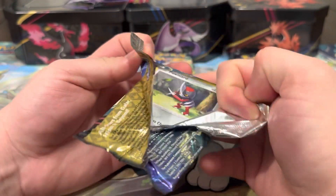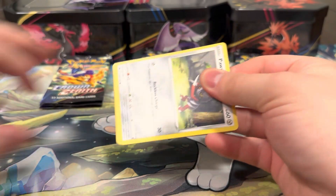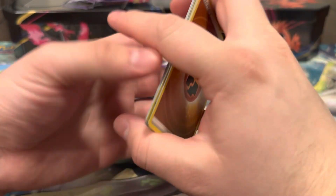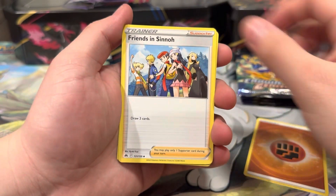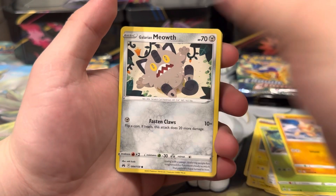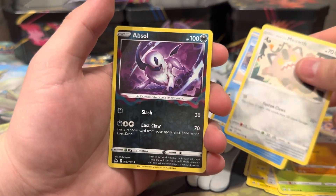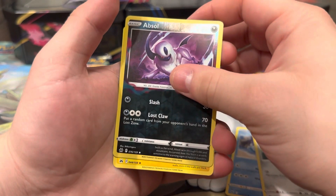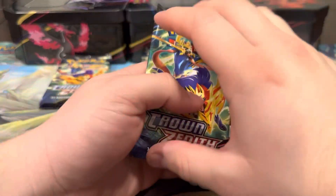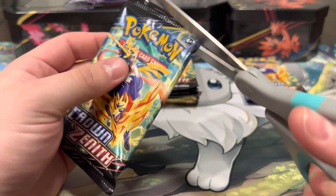Hope we can pull some heat out of these. Third pack: Fighting Energy, Friends, Sneasel, Crushing Hammer, Luxio, Ponyta, Tangela, Poke Ball, Toy, Meowth, an Absol reverse, and a Luxray - very nice! So far we're all for three, hopefully it picks up.